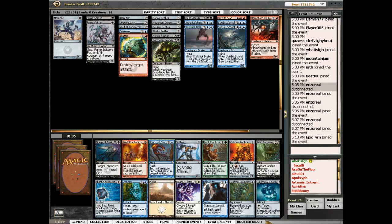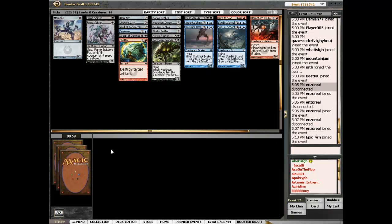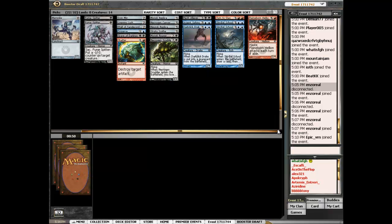What do we got here? Halt Order, Grapple the Exoskeletons, Grasp of Darkness. So I guess we are at least blue-black splash red, as long as nothing goes crazy.